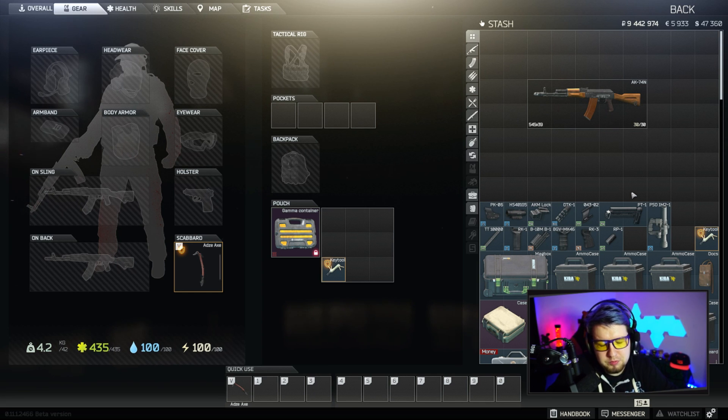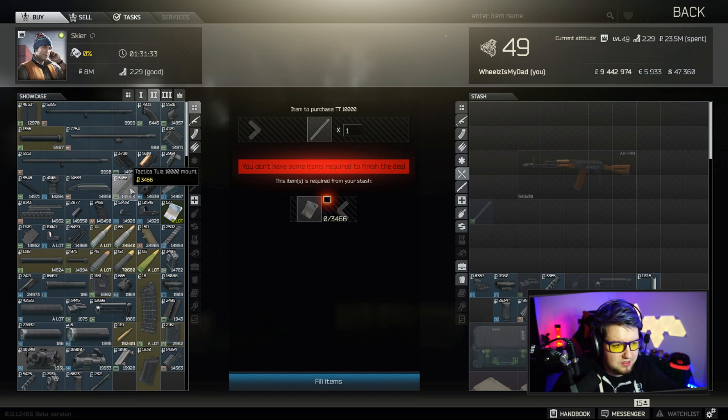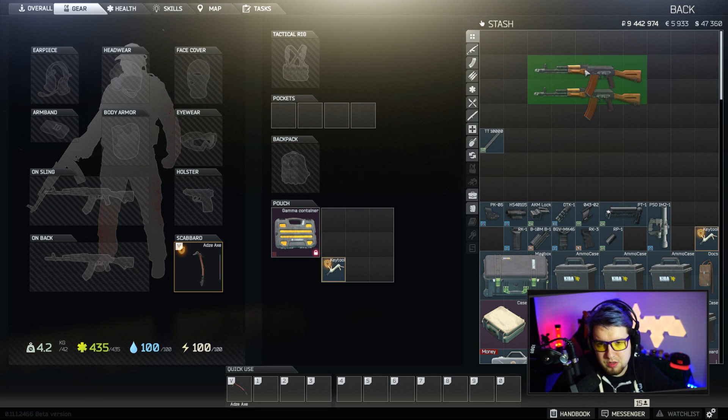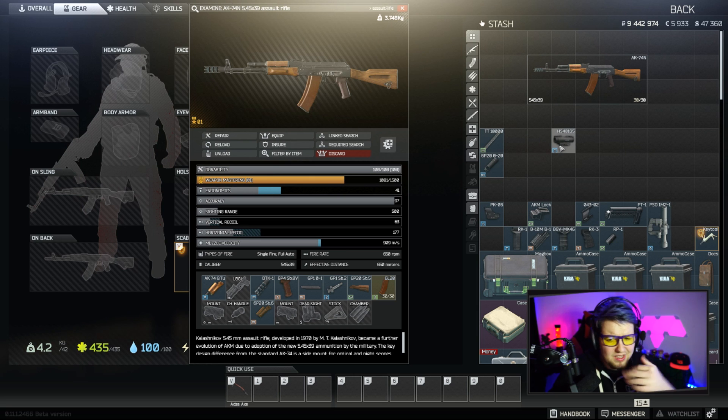Moving on to primarily level 2 Skier, he's going to be your main guy for a lot of your early game AK attachments. A lot of these attachments are actually still used by many people even towards end game, so this stuff is really relevant. One of the main things is Skier starts selling the TT 10,000 rails at level 2 for about 3,500 rubles. The first thing we're going to focus on is the muzzle brake — the DTK-1 muzzle brake goes on the front and provides a decent bit of recoil reduction. You also have the Holosun, which is an optic with a built-in laser so you don't have to buy a separate laser to mount on your handguard.